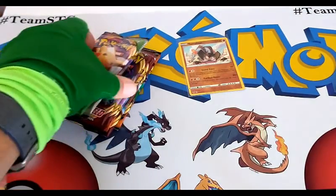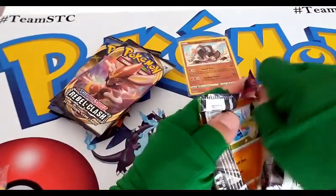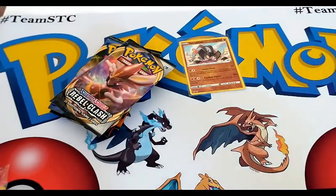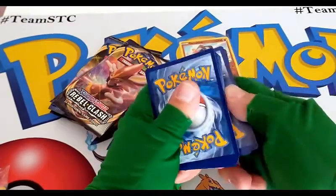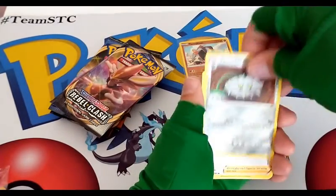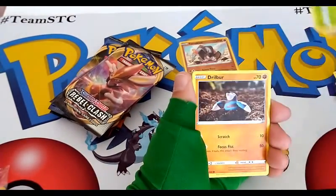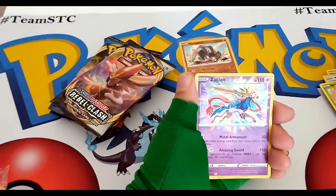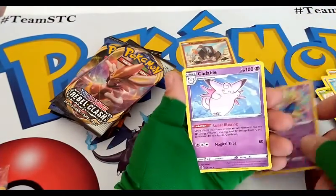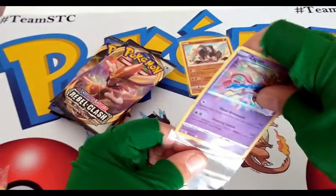Next pack is going to be a Vivid Voltage. Four to the front, as always. Purple energy, aka Psychic. I still like my Psychic decks — I don't know if people don't make a lot of Psychic decks anymore; it used to be really popular. Wailmer, Wynaut. We got an Amazing Rare Zacian — very nice, very nice indeed. And a Clefable regular rare. We do need to sleeve up this Amazing Rare because it's amazing.